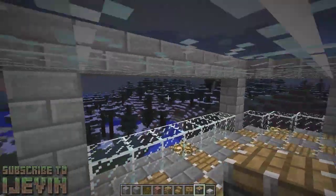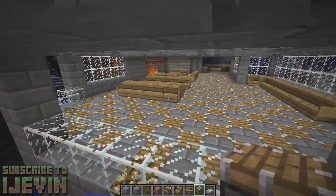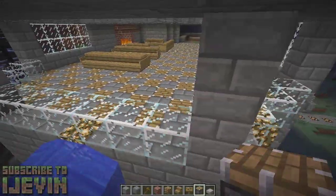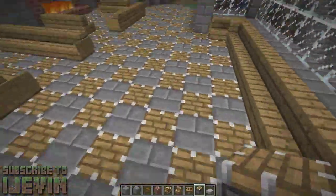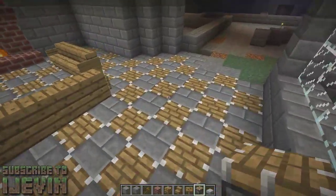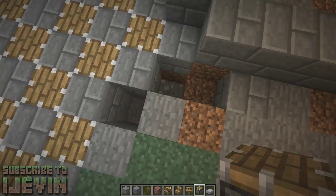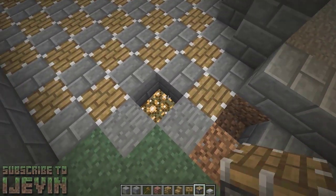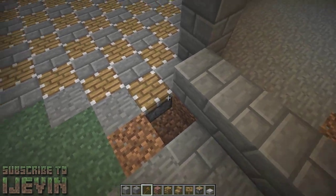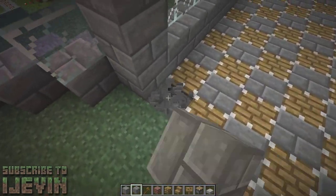Hey guys, it's iJevin, and I'm back with some more Minecraft creative mode — this will be the last one for today. I did something and I did it big. This is going to be our floor pattern from now on. I saw in a video from Ethos Labs that underneath a piston, light shines through, so by doing this we don't lose our light value but we can make a cool pattern out of it.